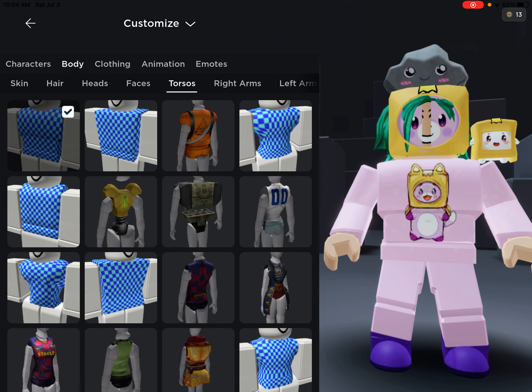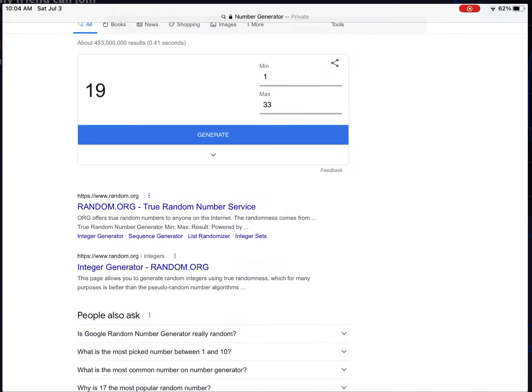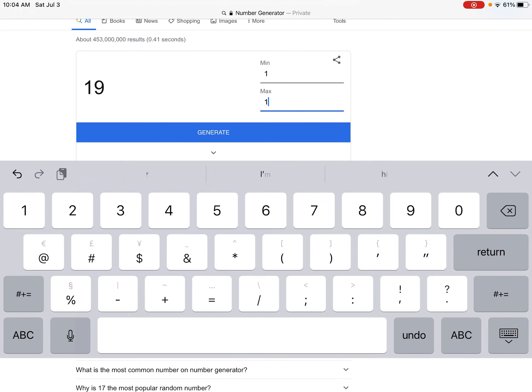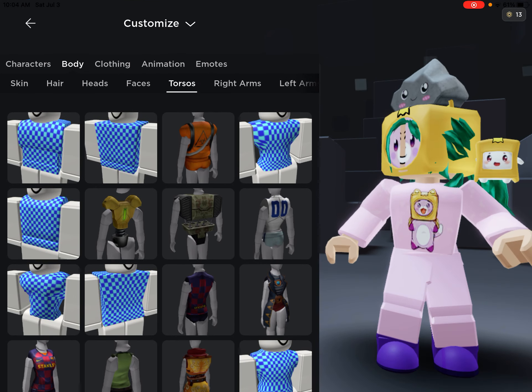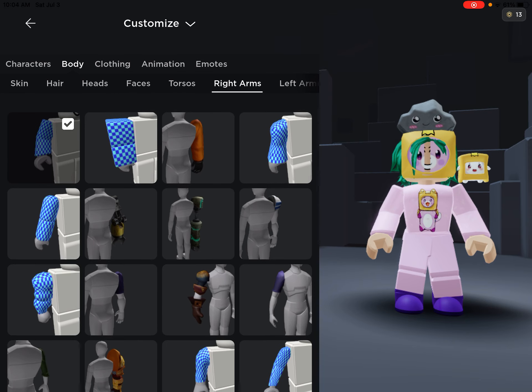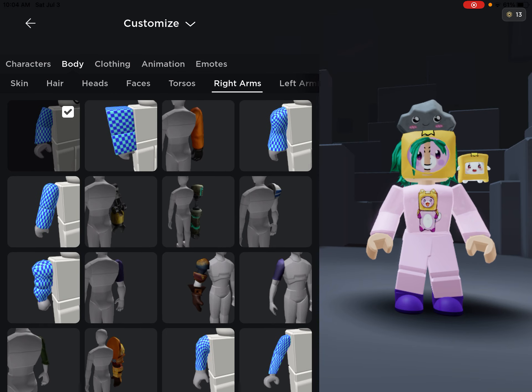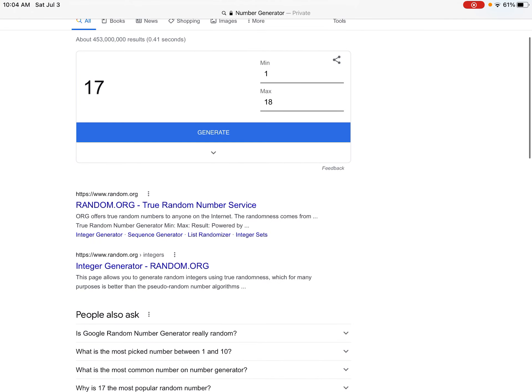We have about eighteen torso options. They picked seventeen — one away from the max. Oh my god, this is not looking too hot.